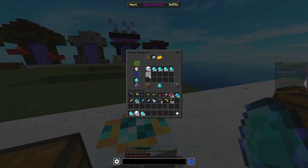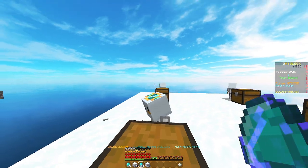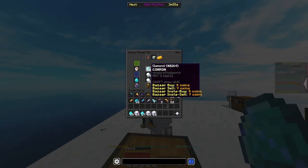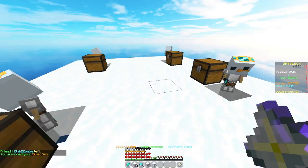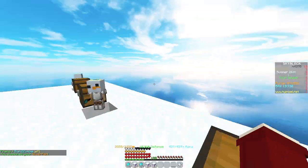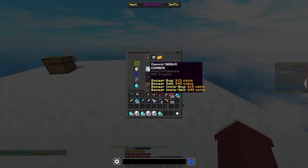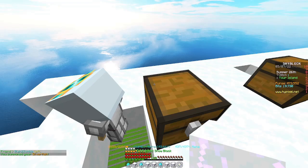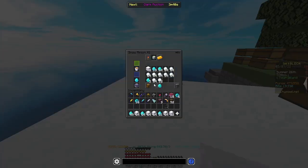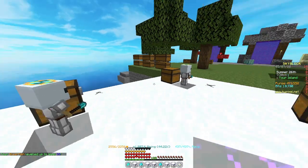Mining is quite easy to level up. All you need is some snow minions. I've gotten to mining 33 essentially just off of my snow minions, and I also make over 1 million coins a day, so that's not bad either. If you want more mining XP from your minions you can equip a silverfish pet when collecting them. If you don't have enough money for snow minions you can use Lapis minions, but snow minions are better. Also, from doing daily commissions in the Dwarven Mines you can make a little bit of mining XP every day.